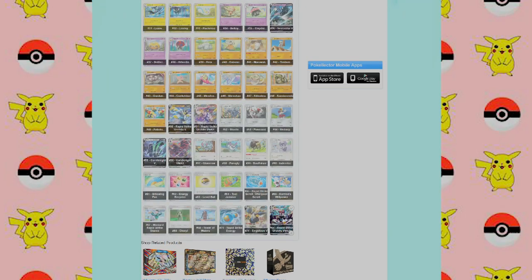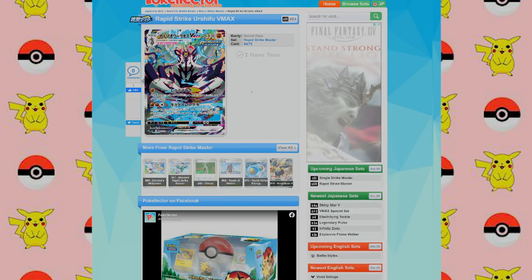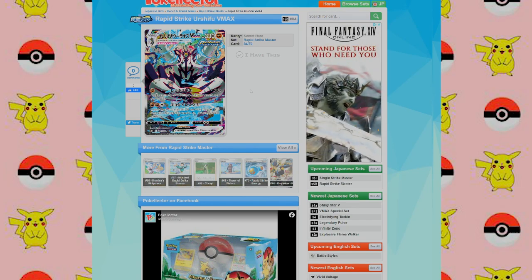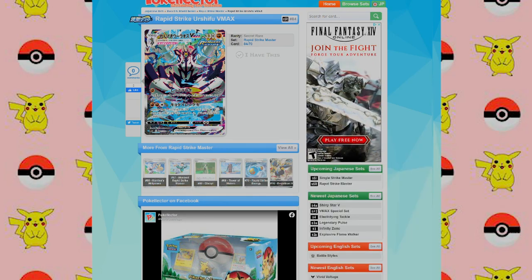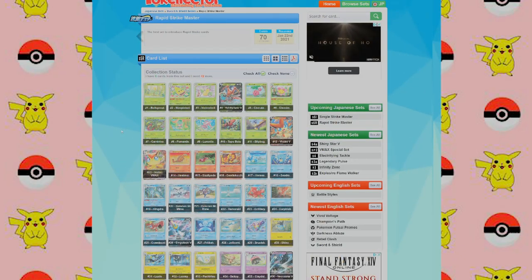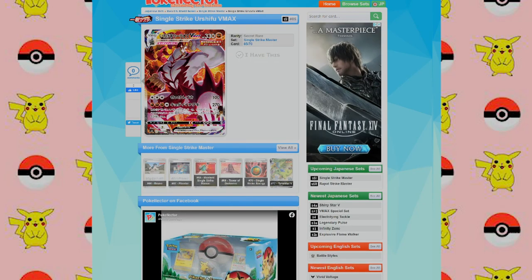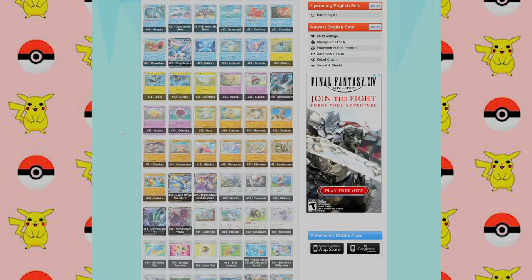And then the last one is the Urshifu Rapid Strike VMAX. This guy definitely reminds me of the red butt baboon from The Lion King, how he's sitting there in kind of meditation mode, just hanging out. He's calm, cool, but really angry and ready to just rage out. That's a really cool looking card. You can come to the site and look up anything included on the Japanese Single Strike or Rapid Strike list to get an idea of what to expect. Let's jump into this Shiny Star V-Box and see if we got a Shiny Charizard.